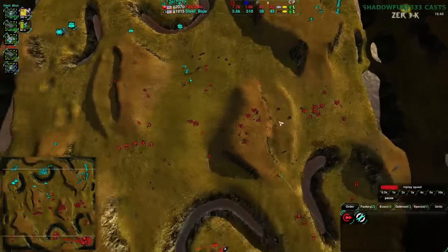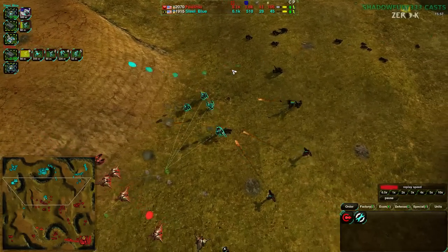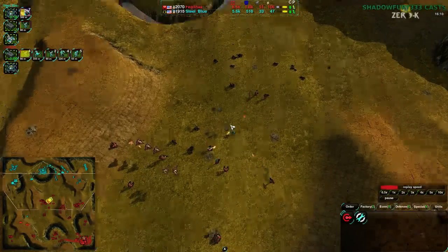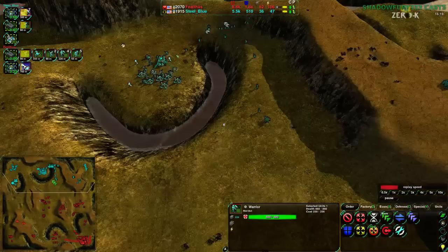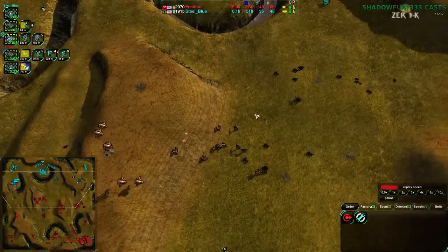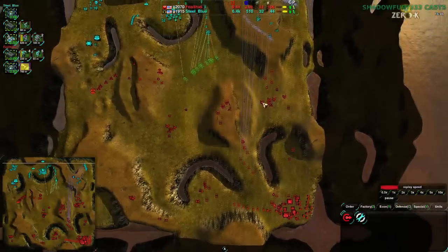Felthas has just been reclaiming in general a lot more across the map. Felthas was hit quite hard earlier on, and they have taken a lot of the reclaim that they lost back. Also, just the type counters — Roccos beat warriors, and Roccos do a decent amount of damage against Zeuses as well. Steel Blue just went for the wrong side of the counter triangle. If they had more glaives and bandits positioned in the right way, that would have been a completely different story. Roccos definitely would have been able to take care of those warriors without too much issue.